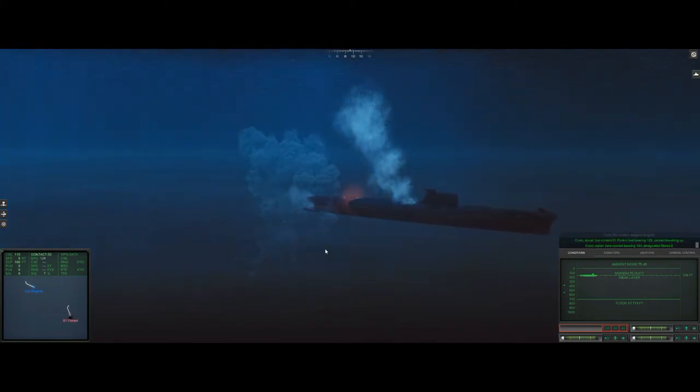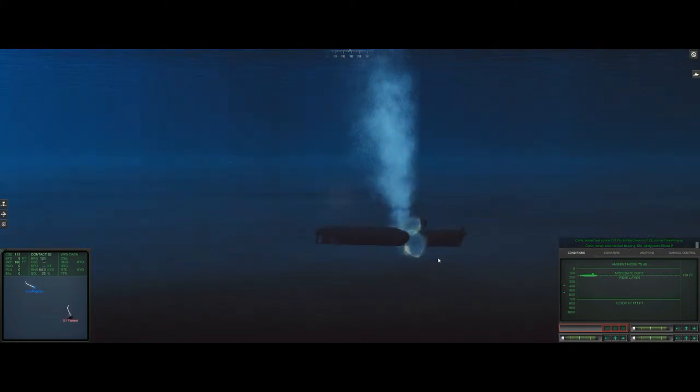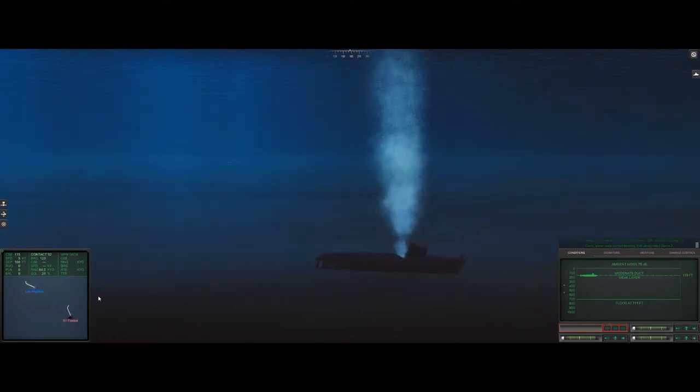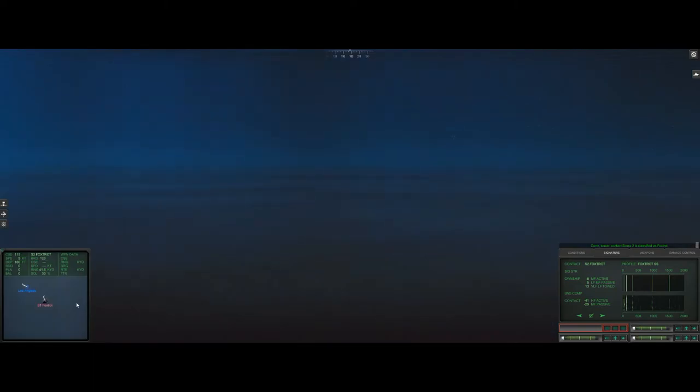We've straight away got another contact bearing 124 — Sierra 2. He's obviously got at least one friend out here. Sonar's got him a fair distance away at 64,000 yards. We've only got a 35% solution on that, already altering to 41%. I'm going to go straight towards the wreck of that Foxtrot — that's going to give us a little bit of cover from the noise coming off the wreck and make it more difficult for his friend to figure out where I am until it's too late.